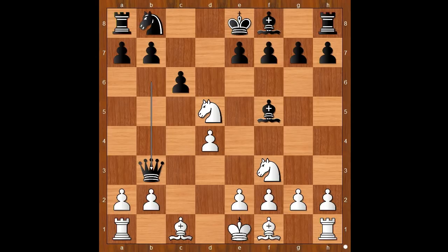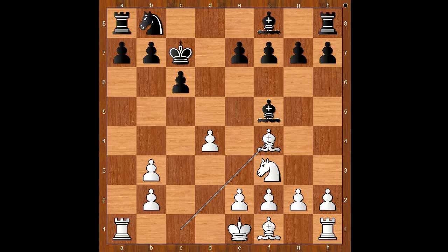Let's take it back. If queen takes on b3, then knight to c7 check, and after king to d8, pawn takes queen, king takes on c7, bishop to f4 check — white is standing better.